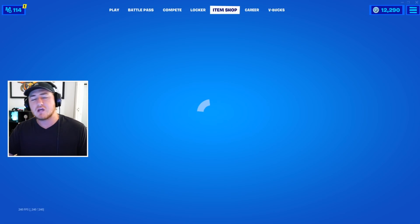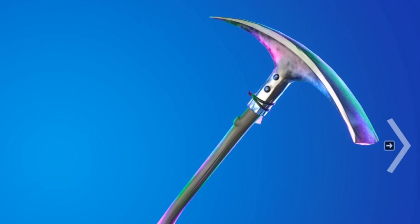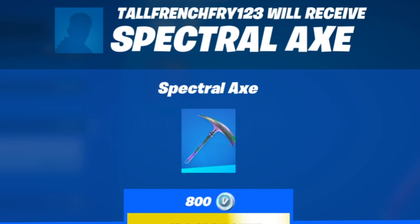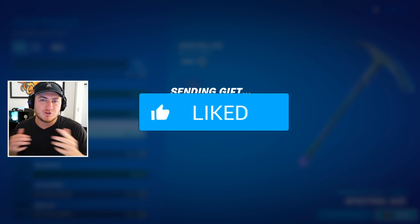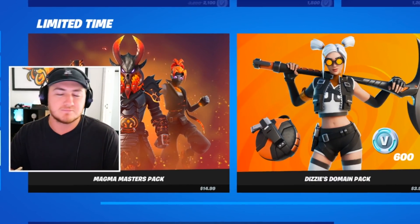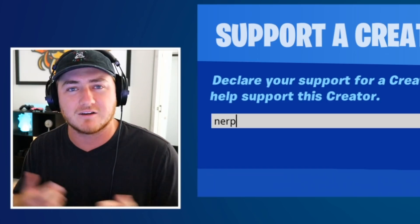Before we dive into that, we go to the item shop and send our daily gift to a lucky subscriber. We don't have any brand new skins in the shop right now, but we do have a new locker bundle which comes with the Spectral Axe harvesting tool — one of my favorite pickaxes, it came out back in Chapter 1 Season 3. Today's gift is going to TallFrenchFry123, shout out to you for supporting the channel. If you want to receive a gift in a future video, drop a like, subscribe with notifications on, and leave your Epic username below. Also, if you're buying anything in the Fortnite item shop, make sure to use support-a-creator code NERP — N-E-R-P. I really appreciate the support.